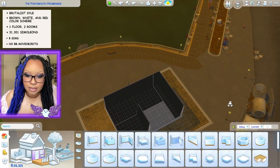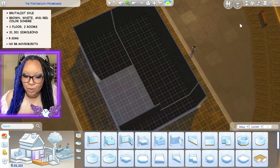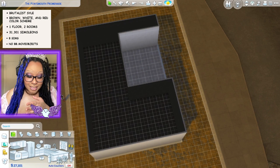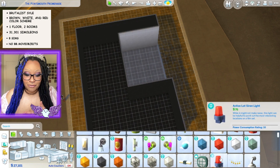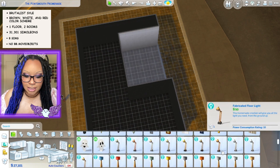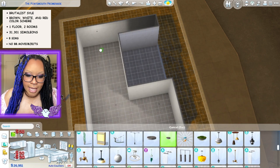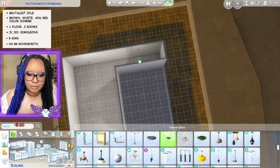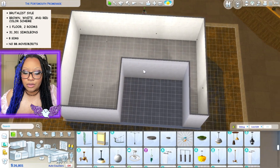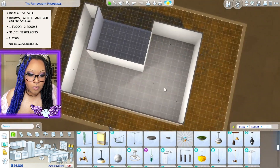We are only allowed two rooms in total, so it's going to be a very open floor plan. I'm thinking of using a lot of platforms to kind of separate the spaces and get creative. This is a brutalist style house, and though brutalist doesn't necessarily mean apocalyptic, I can kind of go that route — like an apocalyptic world where eight people are living together and sharing a big space.